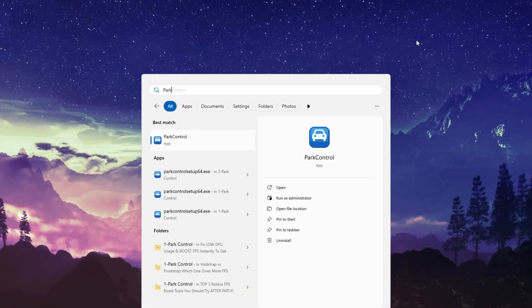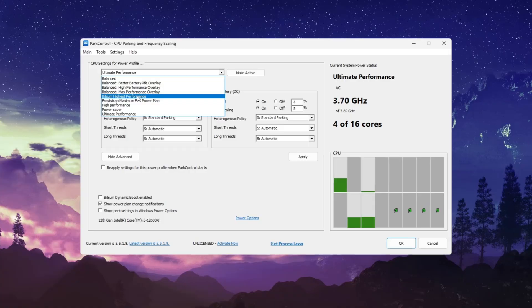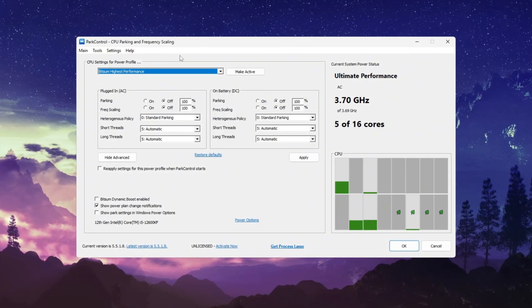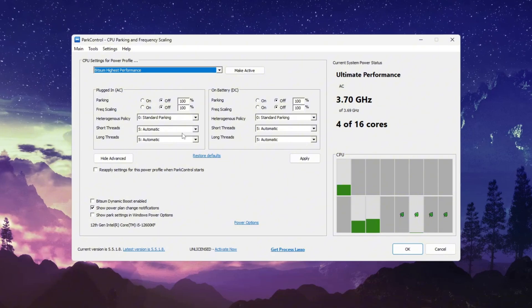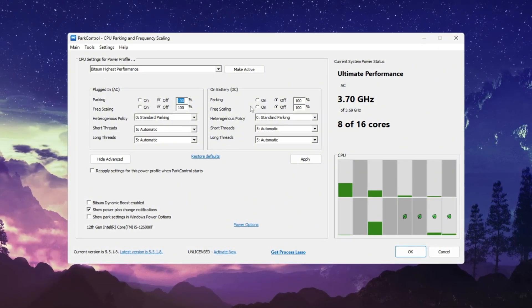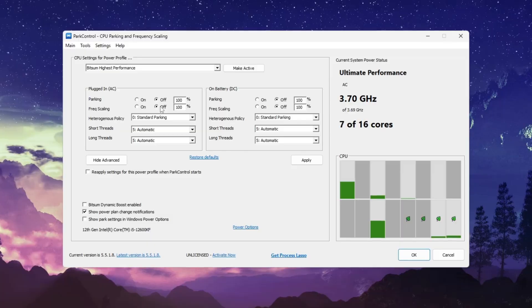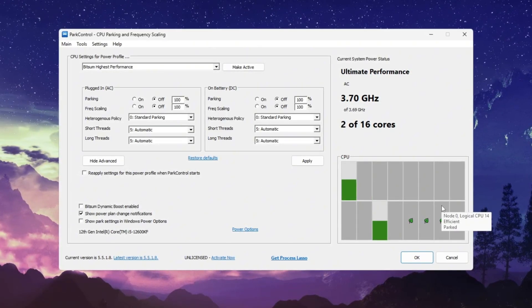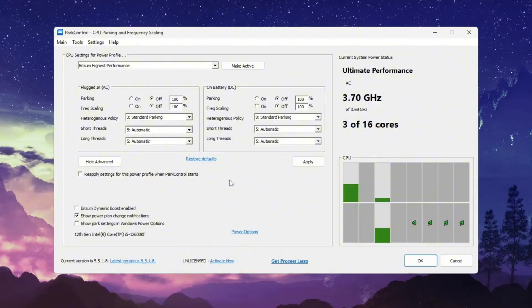Download and install a tool called Park Control by Bitsum. Once it's installed, open it up and you'll see different power plans. Select the one labeled Bitsum Highest Performance — a custom mode designed specifically for maximum gaming performance. Inside the program, you'll notice settings like Parking AC, Parking DC, Frequency Scaling AC, and Frequency Scaling DC. Set all of these to 100% or simply turn them off. Doing this disables Core Parking and Frequency Scaling, which are power saving features that slow your CPU when idle. By turning them off, all CPU cores stay active and ready to deliver full performance at all times, which directly helps your GPU push out higher FPS without bottlenecks.